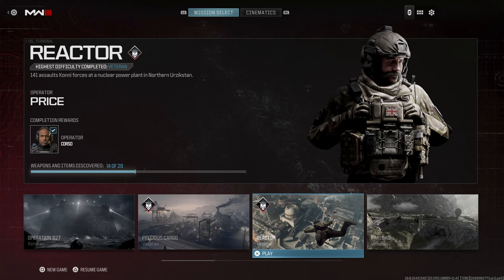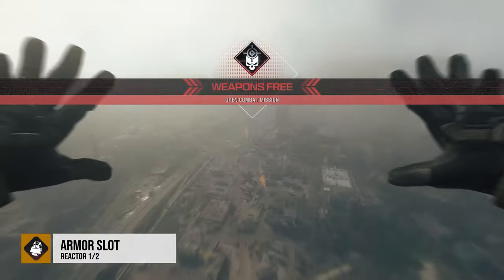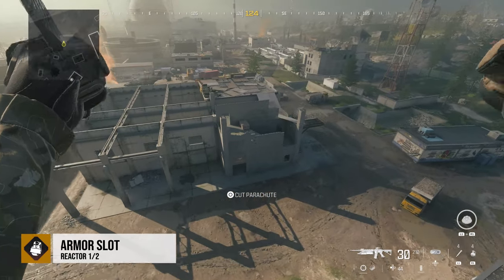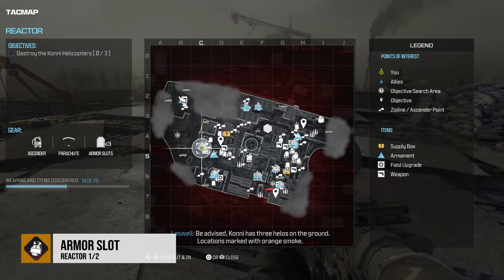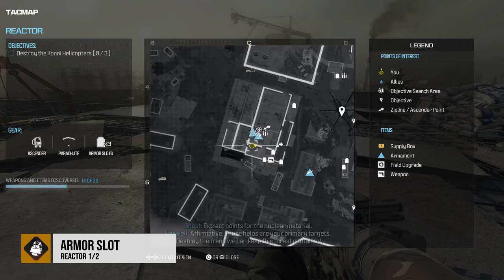Next up is Reactor. Again, two armor slot upgrades here for the plates. From the jump, I'm going to go to the two-story building kind of in the middle right in front of us down below. There are two killstreaks — an ascender as well as the zip line. Right next to the zip line is going to be the plate upgrade.